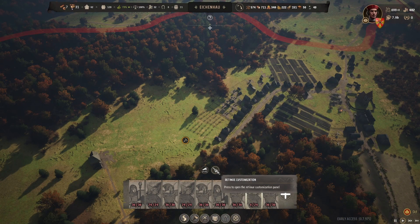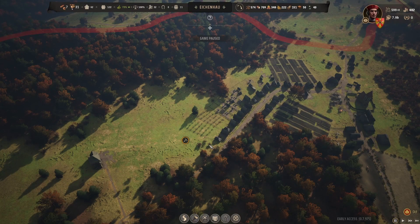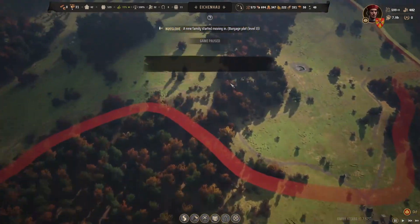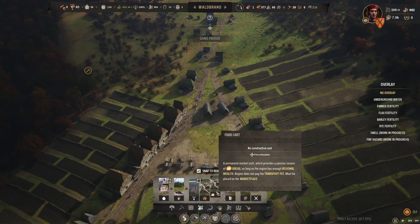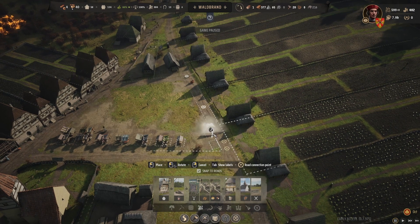I'm going to get a couple more retinue members for my smallest one — just two for now until after taxes are paid, or at least until I get more money. Walbrand leveled up and gained a development point. With foreign suppliers, I can build a wood cart, a firewood cart which provides passive income of firewood, and a food cart which provides passive income of bread. Let's get the foreign suppliers — I'll build a food cart right here and a firewood cart right there.